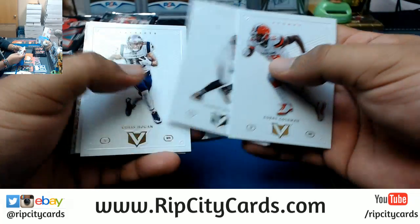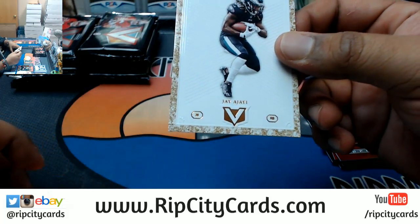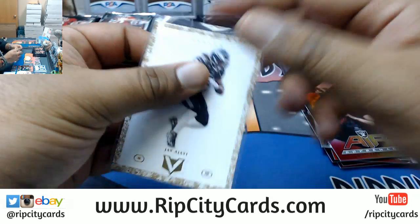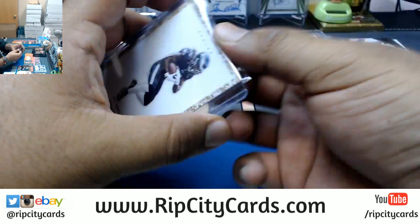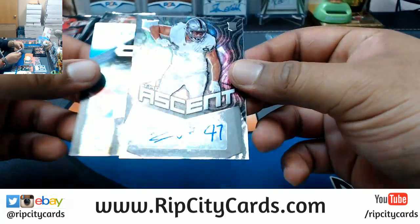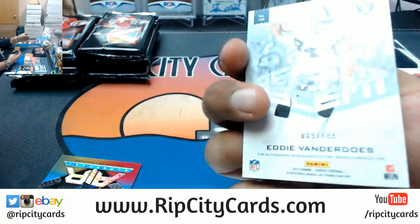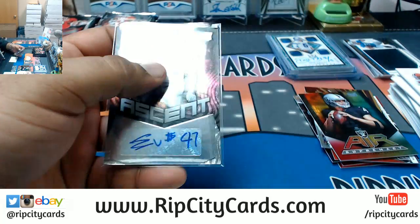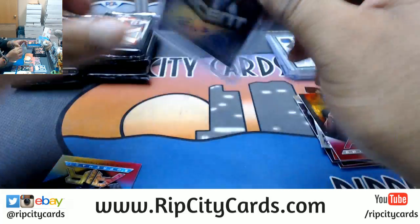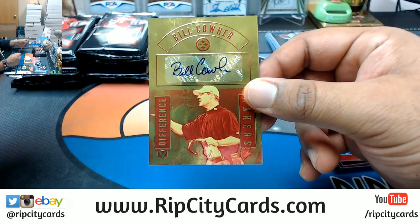Corey Coleman, Deshaun Jackson, Chris Hogan, Aaron Rodgers, Jay Ajayi of the Dolphins. That's number 10 out of 10 — low number on that. Autograph for the Raiders — Eddie Vanderdos to 199. Air Supremacy for Cam Newton, Panthers. Difference Maker autograph for Bill Cowher of the Steelers — the coach auto right there. 1 out of 25, little eBay mojo for the Steelers.